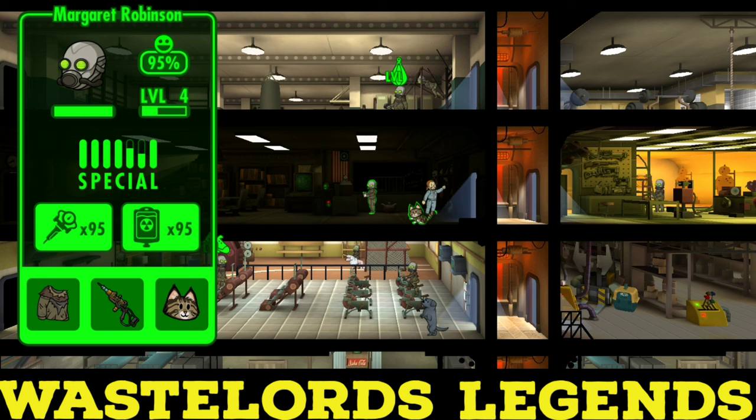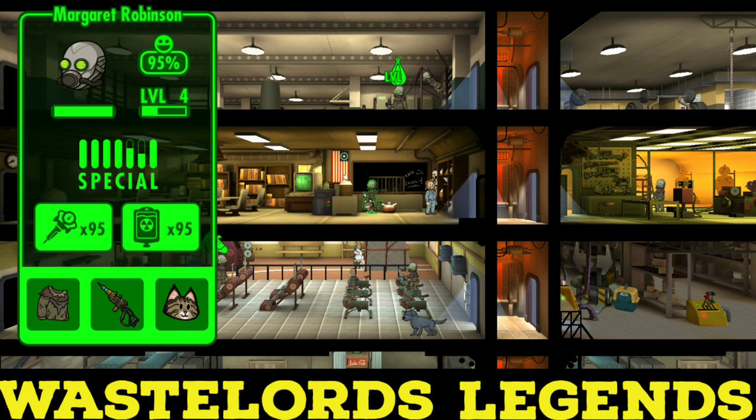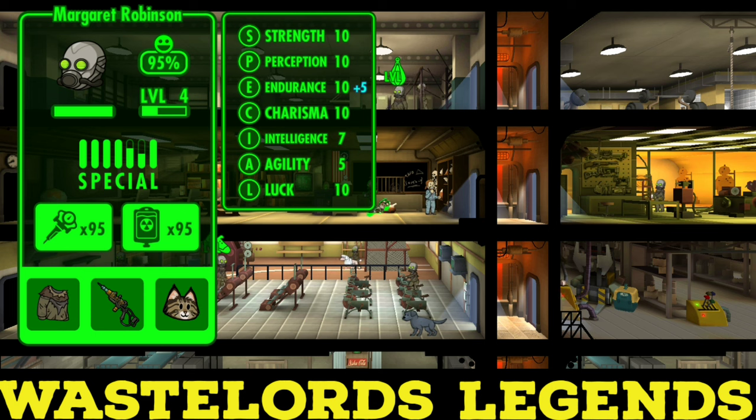Put them into endurance as soon as possible - max out endurance - and then remember we don't want to level them up yet. We want to make sure everything is all nice and high, like our special stats. The only one we're really caring about is endurance, but before we send them out into the Wasteland, might as well just increase everything else.